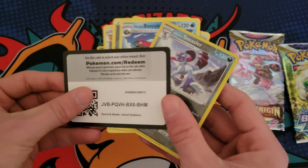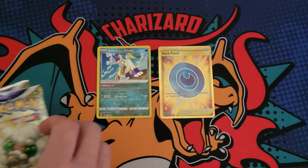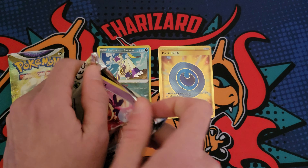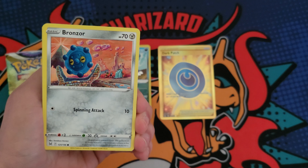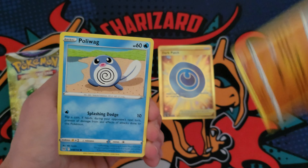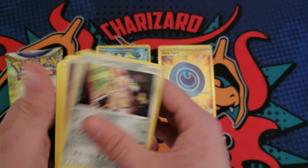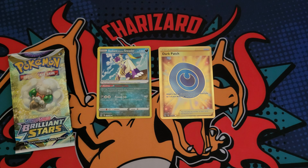Boom — nothing, just a non-holo rare. That's alright, we're down to two packs in this box. Most were duds so far, so hopefully these last two have something for us. At least the box is only 20 bucks, so I can't really complain too much. Riley and a Magearna — alright, down to the last pack.